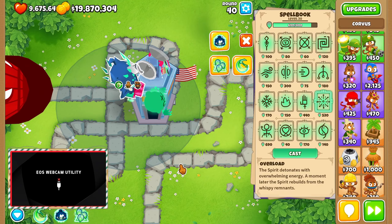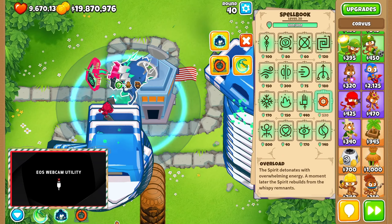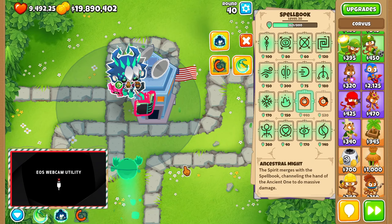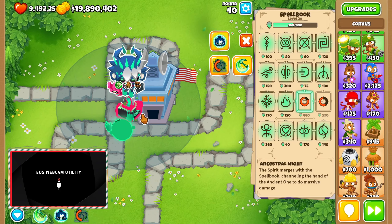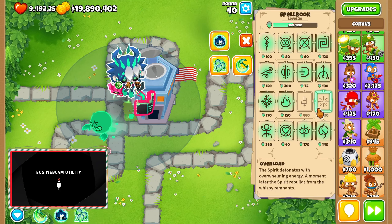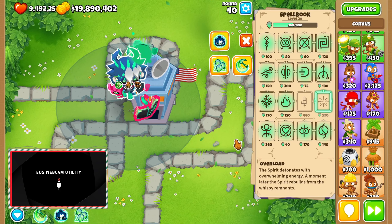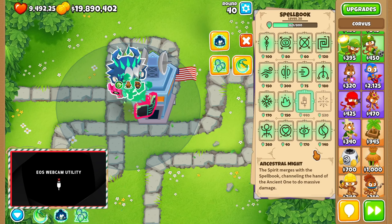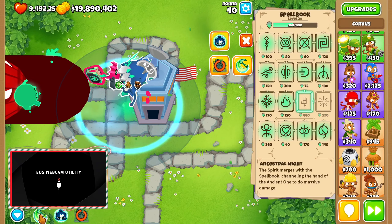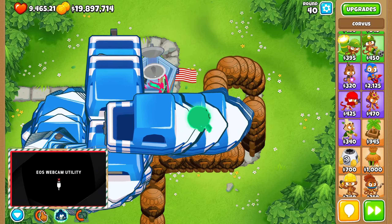I feel like the spells are going to focus on what he's set to. He was set to first, so maybe it does that. But I thought it was just an overall explosion — it says it detonates with overwhelming energy, which is great — but it does not hit the BFBs. When you do the Ancestral Might, he only has the range of the spell book, not the global range. So it's obvious that maybe all the spells — whatever he is set to here — that's what the spells are going to perform. It makes sense, but I didn't really get that right off the rip.